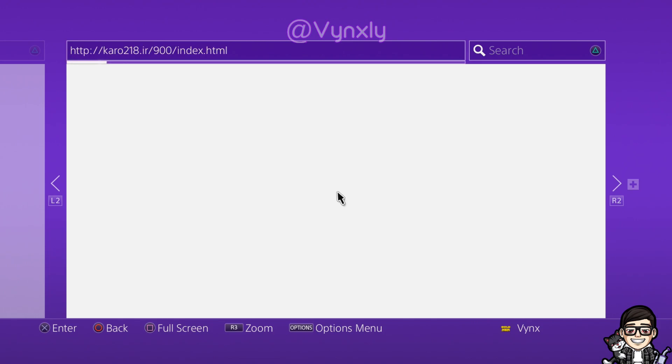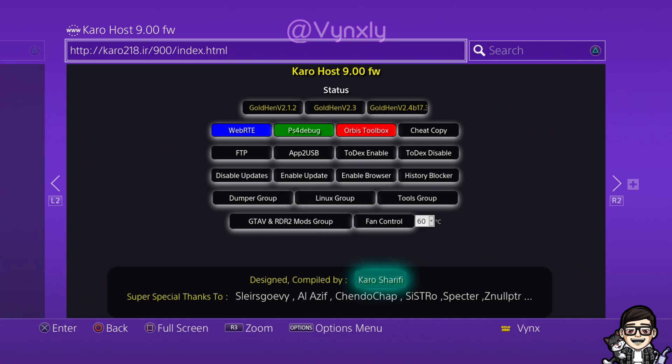After that, go to the browser — it's going to load up an exploit host. Obviously you're going to have to type this in, this isn't going to be there for you, so type in that URL. It'll bring you to the page, and as long as you're already jailbroken and have GoldHen loaded already, which you should, because you wouldn't have been able to do the bin loader otherwise.